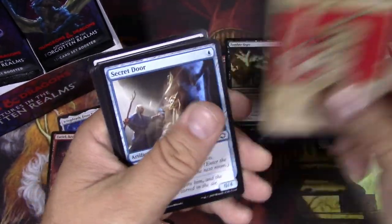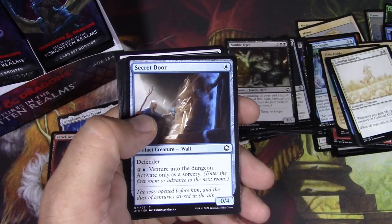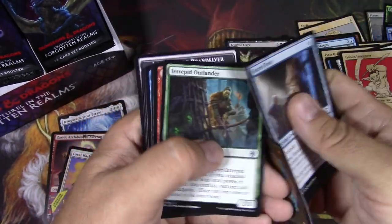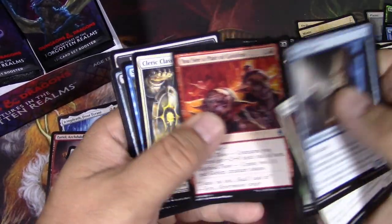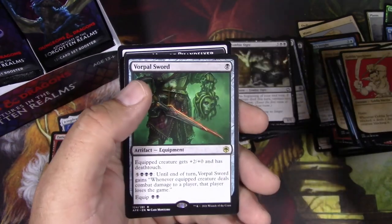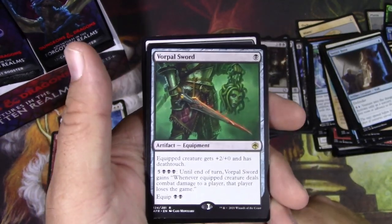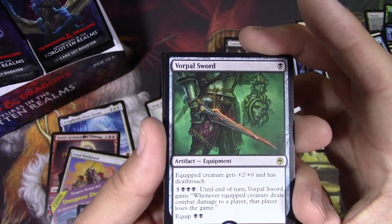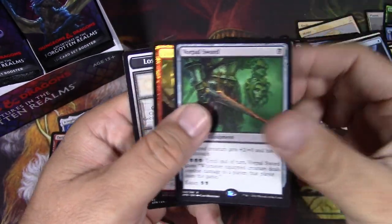Goblin Javelineer. Cleric Class — I've been playing this, gained a bunch of life. Vorpal Sword — the classic Vorpal Sword. So it crossed over from Alice in Wonderland to D&D and out into Magic.